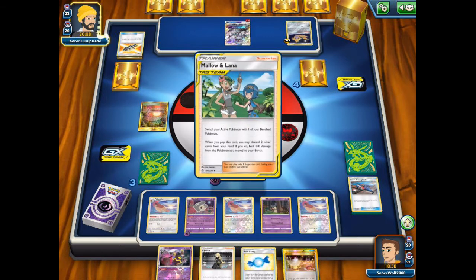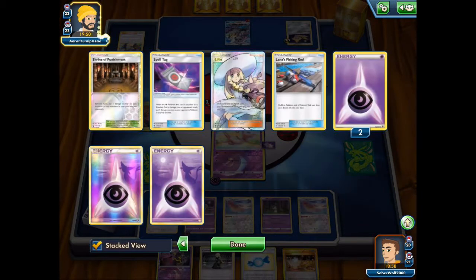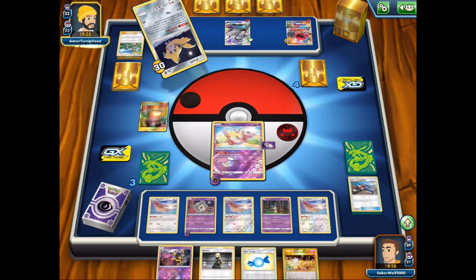My opponent goes with Mallow and Lana to heal and change up his tactic. That's fine — go ahead if you must. It has a long way to go. That's the benefit of regular Stage 2 decks — if your opponent doesn't overpower you in a tier 0 way and they can just get one prize every turn against regular Pokémon while you're doing high damage for a Stage 2, you're pretty okay.